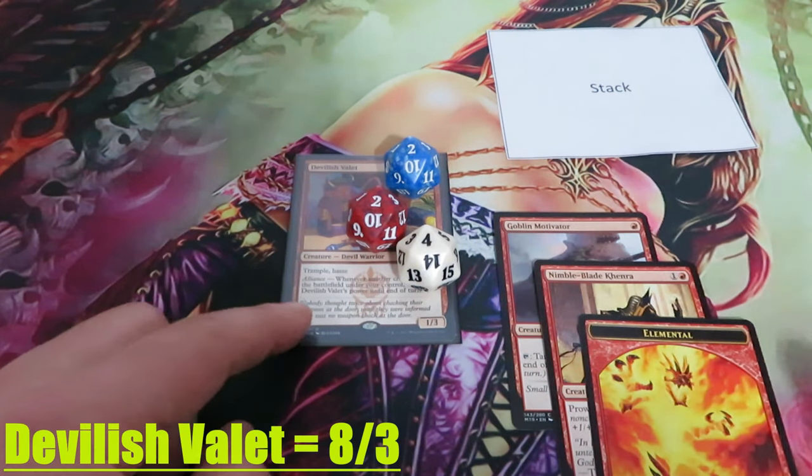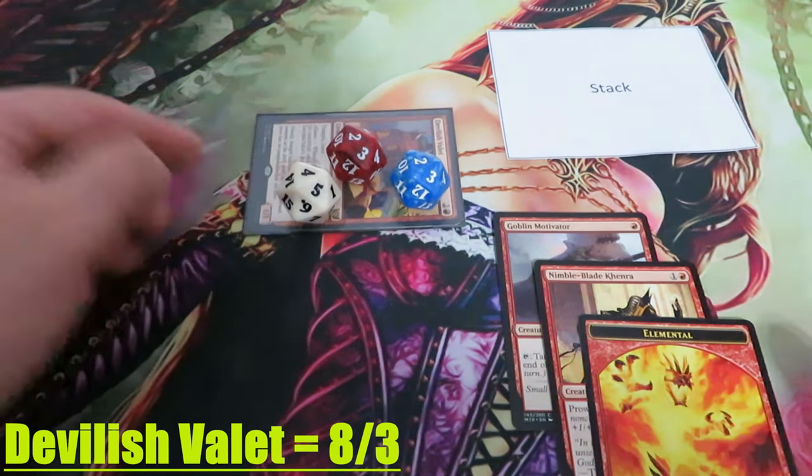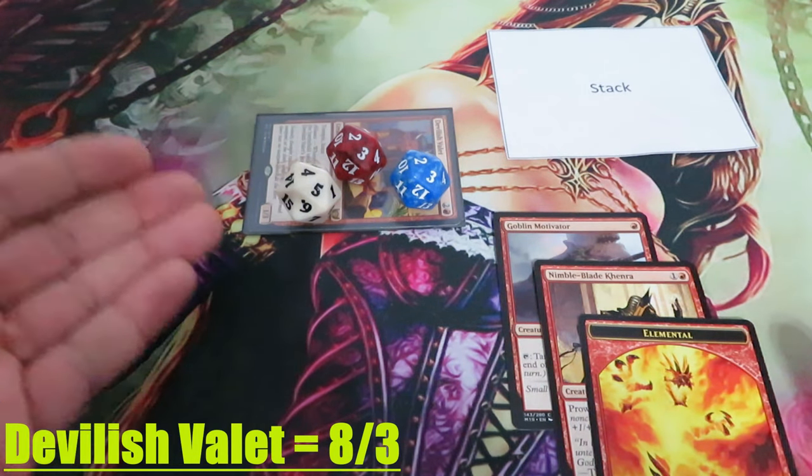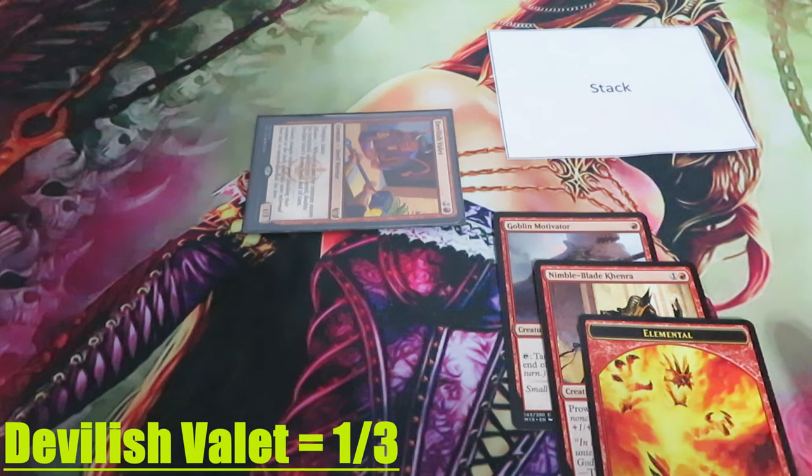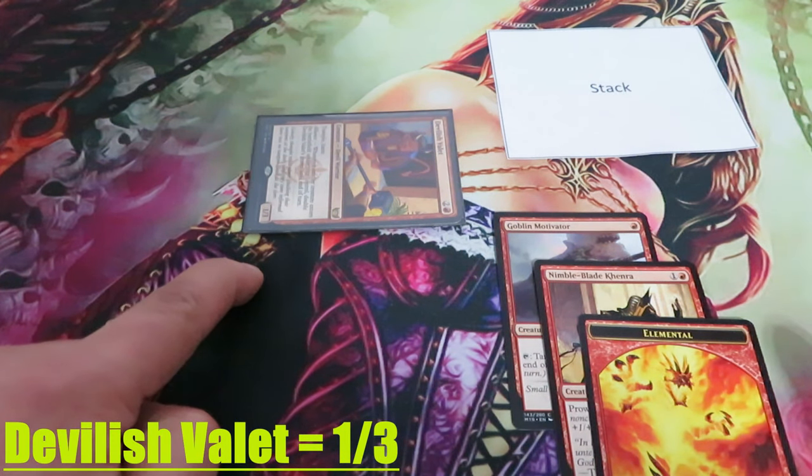It's my attacking phase. I'm going to attack with my Devilish Valet because it has Haste. As the turn ends, the Alliance triggers will be removed and the power of my Devilish Valet will become 1 again.